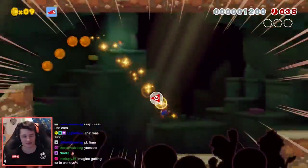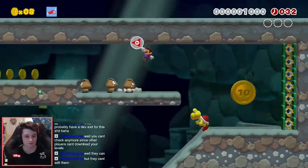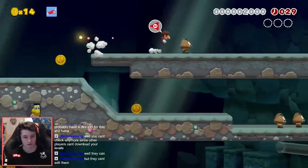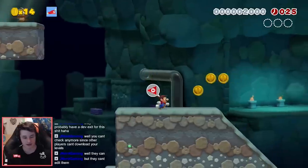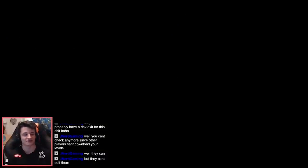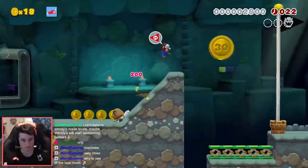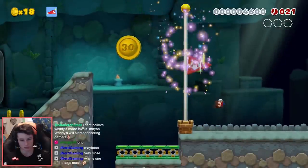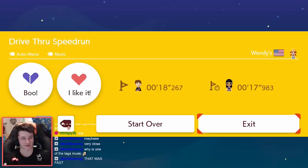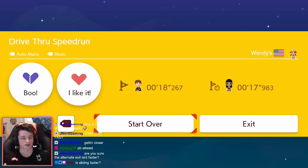On that Wendy's grind. The record — I wouldn't be 0.3 off the record if there's a dev exit, unless no one's found it. This might be good — never mind, it's bad. I jumped off too high. Why is that a mechanic, why do you slow down when jumping from really high? I cut those corners pretty good — I think that might have been it. Not even 0.3 away.